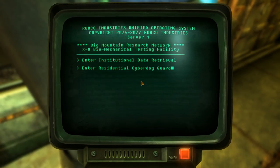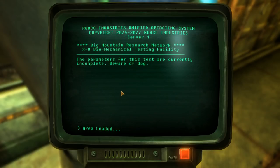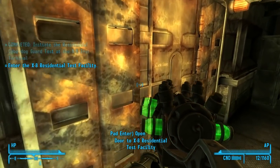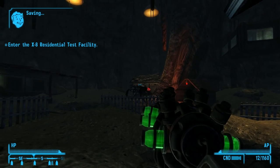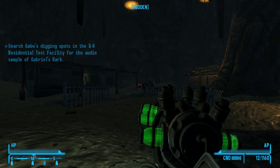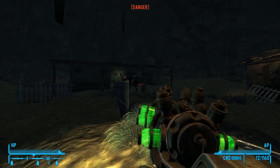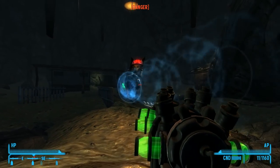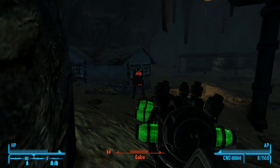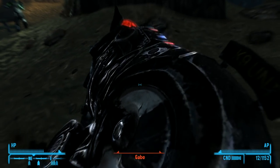Residential cyber guard — cyber dog guard test, maybe? Parameters for this test are currently incomplete. Beware of dog. Enter the facility. Let's do that thing. Oh my. Is he friendly? He's not friendly. Oh, please don't. Gabe, I'm really sorry. I don't want to do this, but you're not leaving me a choice. Fighting over.